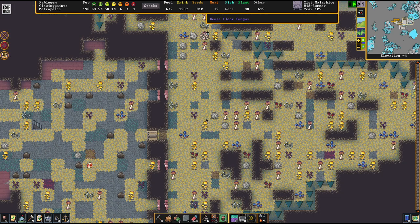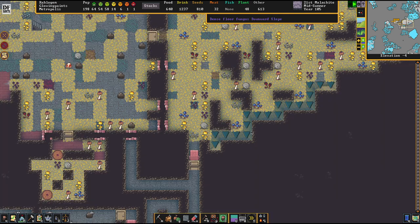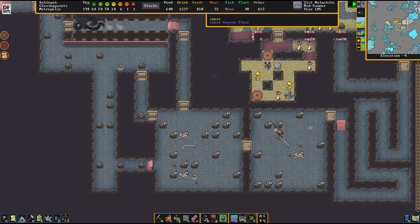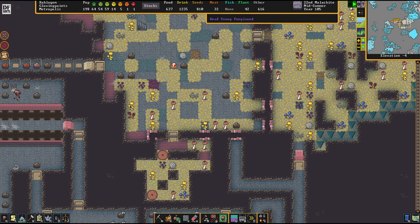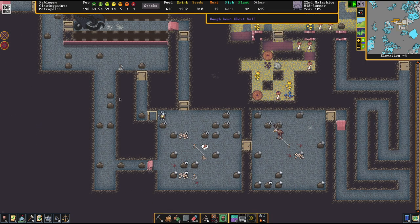The forgotten beast seems to have disappeared. Let's open the door and see if we are as safe as I think we are. We're going to set things up more like that and see if anybody decides to snoop into my base. You cannot be too cautious — just because the forgotten beast hasn't shown its face anymore doesn't mean it's not still out there.